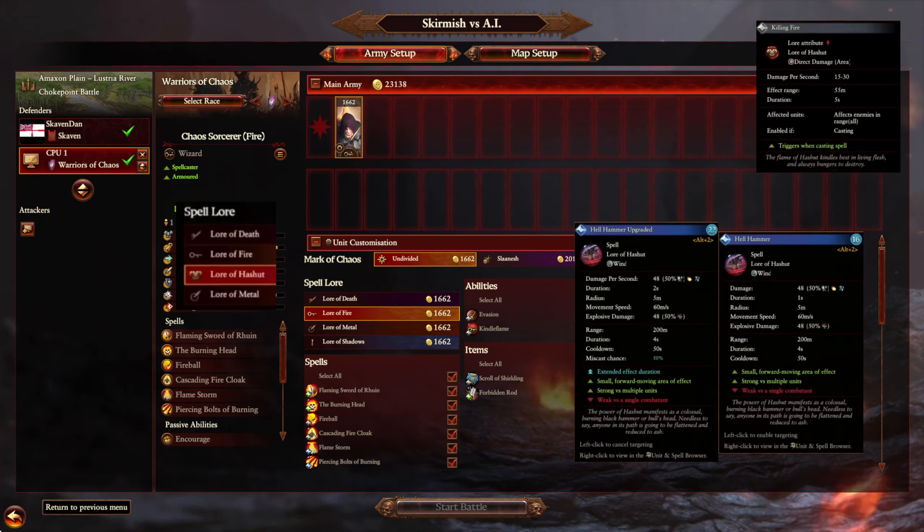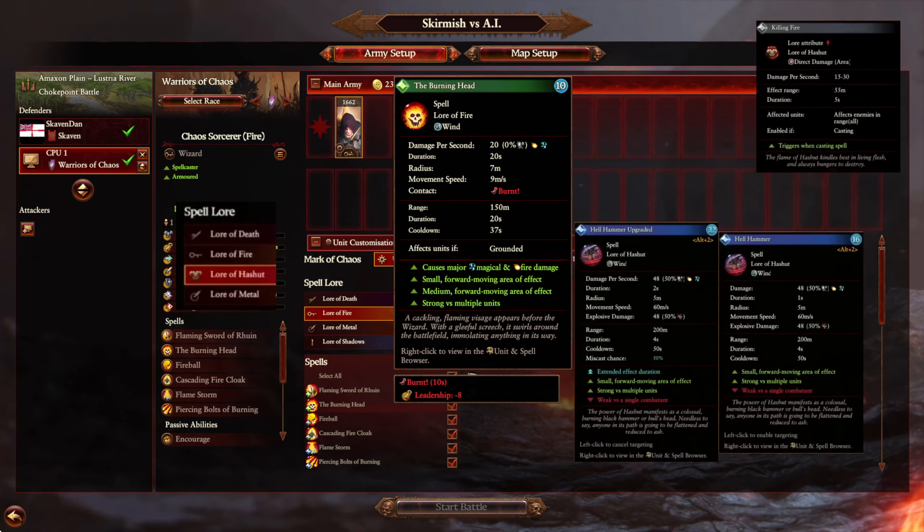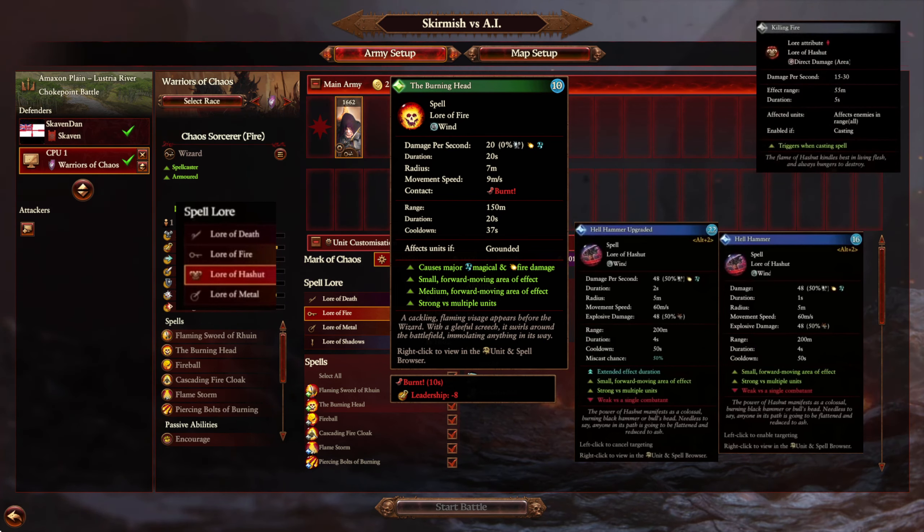I said vortex but this last spell is actually a wind — a rather short-range wind spell. Comparing it to Burning Head: Burning Head does 20 damage per second with a 20-second duration and movement speed of 7 meters, burning on contact — pretty staple for choke points. The Hell Hammer does 48 damage but only lasts two seconds. The movement speed is 60 ms, so it's incredibly faster and much harder to dodge once it lands. The low-level spell is competitive on price and the burn duration is four seconds, so it will hit a fair amount.